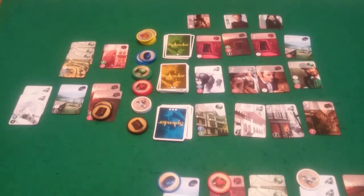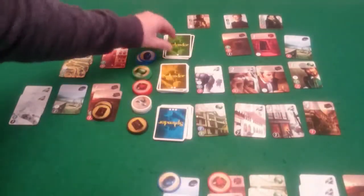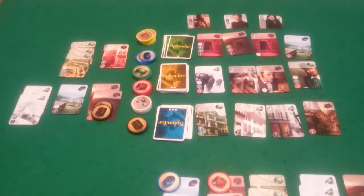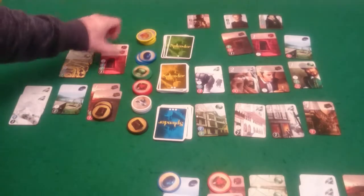And back to Pixel. Pixel can't afford to buy anything for free, but she can get a red for paying just one, so she will do that. And it's back to me. I can get that red that just came out for free, so I think I will do that — I'll just take that. And then a new card comes out.